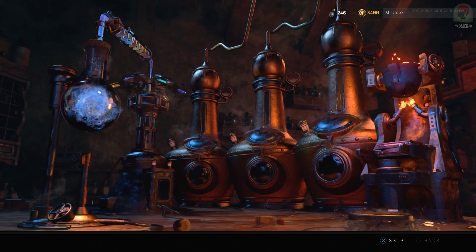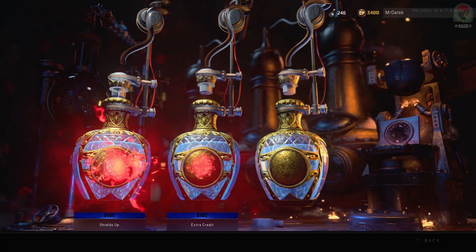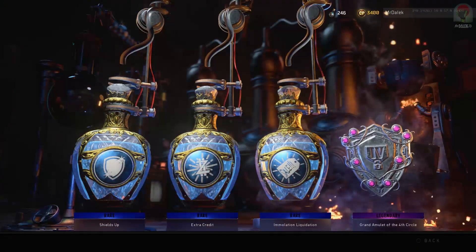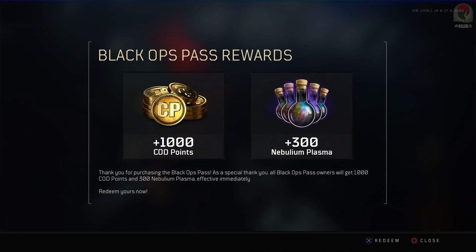Do watch all of the video, because I'm going to give you some tips on what is the best Nebulium Plasma packages to buy so that you guys aren't wasting your money. If you've got the Black Ops Pass and go onto the game, you'll be greeted with a screen when you log in which says you're going to be granted bonuses for having the Black Ops Pass — which is 1,000 COD points as well as 300 Nebulium Plasma. The edition I bought of the game included 2,400 COD points, so that gave me 3,400 in total, and you can buy Nebulium Plasma now in Zombies with your COD points.